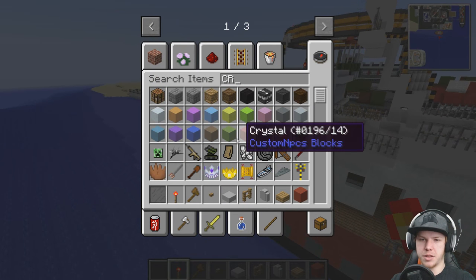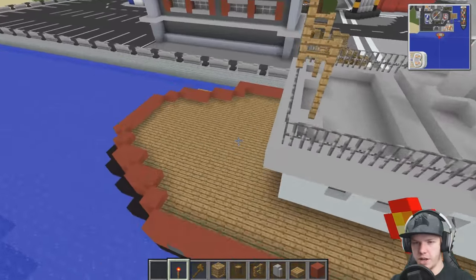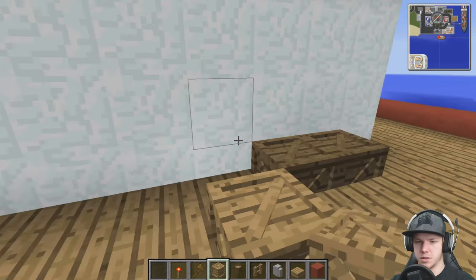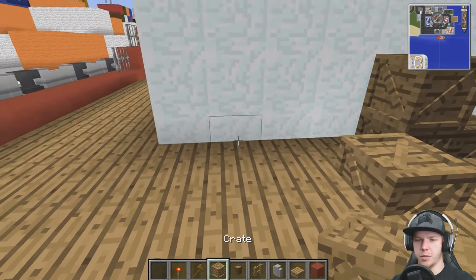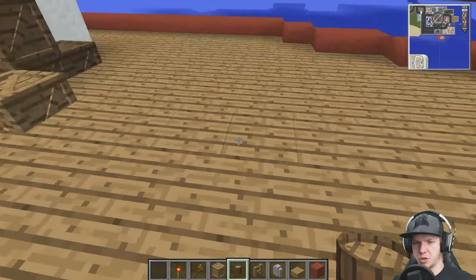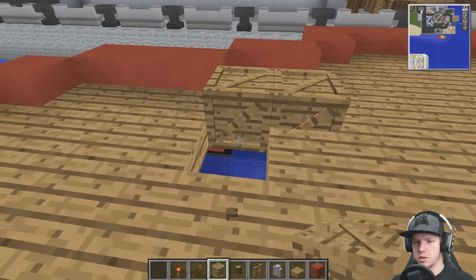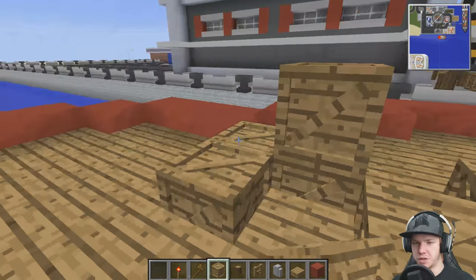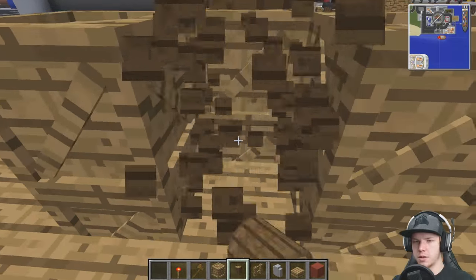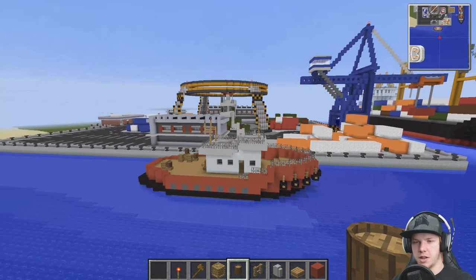Maybe some crates and some barrels on here as well. We're on this weird half-up block though, aren't we? That's quite annoying. Well, we can do the crates, just not the barrels — unless we put the barrels on top. It makes it a little difficult because we're half a slab down. A little bit of a mistake by me, but it doesn't matter too much. You'll be careful where you click these because they're chests obviously. I think that looks pretty good — I don't think we need really anything more than that. That looks like a little tugboat.